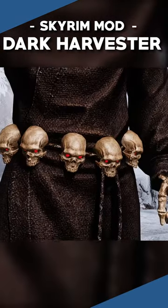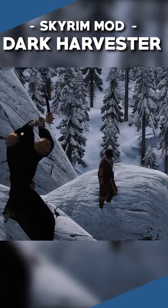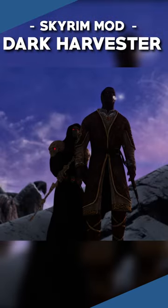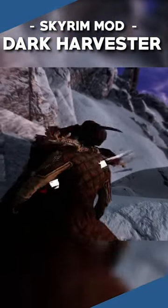The armor itself features a belt of smaller skulls — wonder where those came from, probably Ohio — and the mod also comes with a scythe built from spines. While this is not really an armor I would use in a playthrough, I think the design is really cool and it's another nice addition to mods that I like to kill Nazim with.